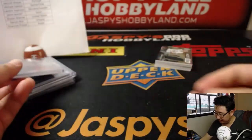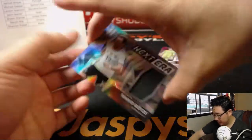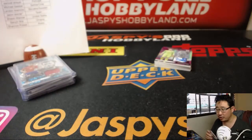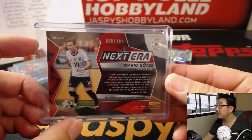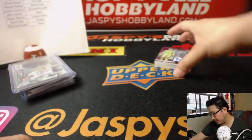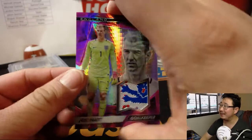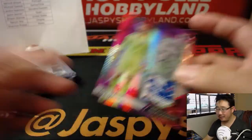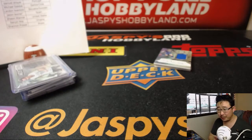Next era relic — Mario Goetze for Germany. Shannon P. with the Mario Goetze, that's nice, 88 out of 199. A piece of the lion for the three lions — nice one for England, Joe Hart. Sean with that one.